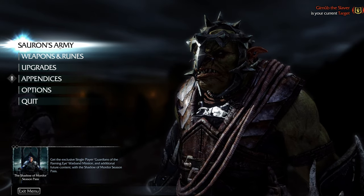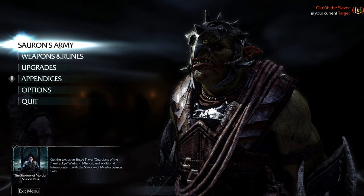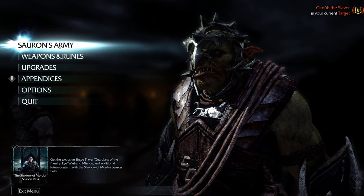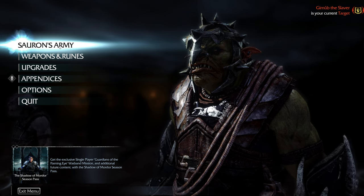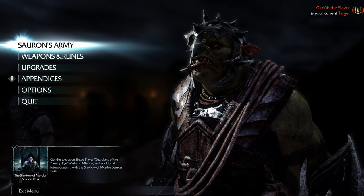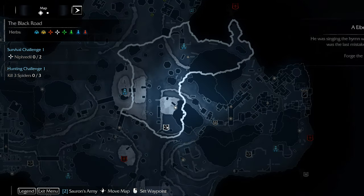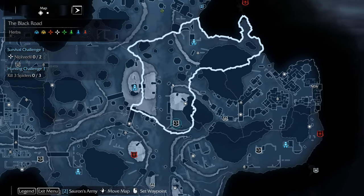Well hello everyone and welcome back to episode number four of our playthrough series on Shadow of Mordor. If you are new to my channel, please remember to like this video, subscribe, share it with your friends, hit the notification bell, and leave your thoughts, tips and tricks down in the comment section below. In this video we are going to continue — we're going to hit this area, start with the side quest, do the artifact and Ithilden, and then go through to do that power mission.